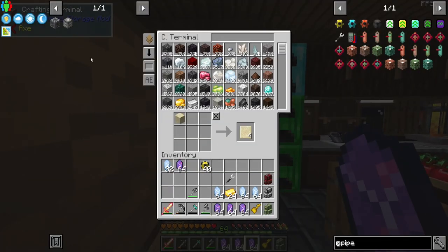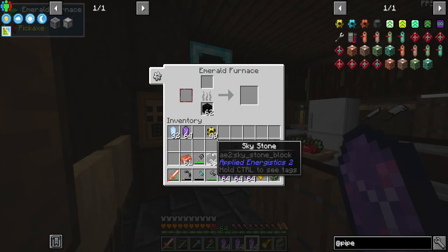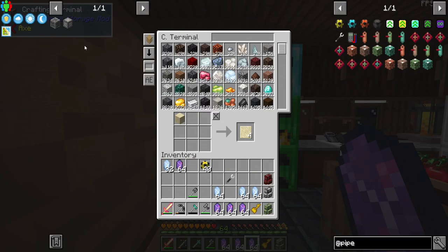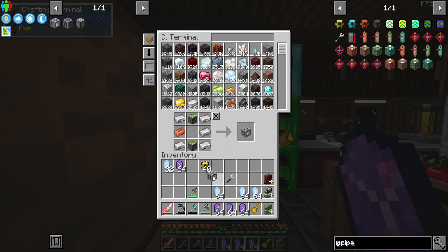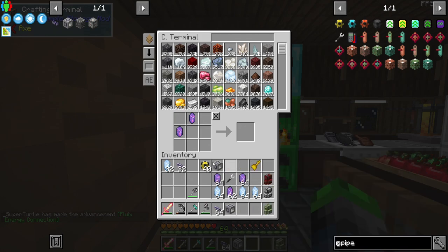Now we have the fluix crystals. We also need some sky stone — we have enough. Sky stone used to be my favorite block in modded Minecraft until they changed it and made it worse. It was so beautiful before. Now we need to make some inscribers — they press things into form. We can also go ahead and make some fluix cable.